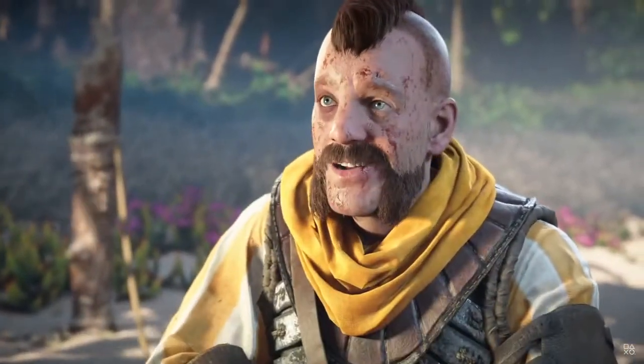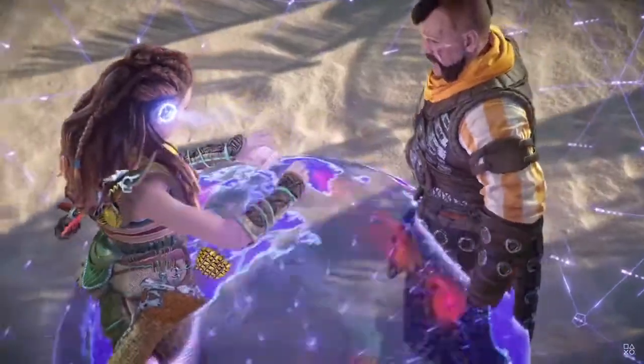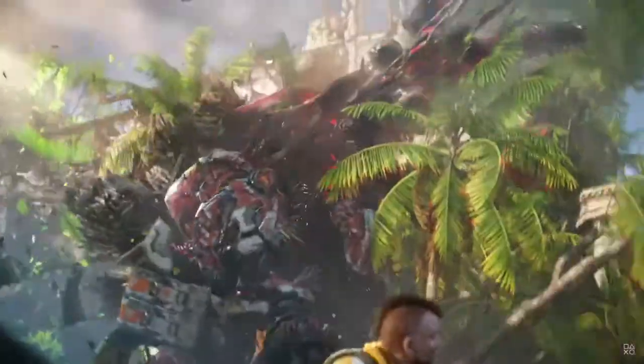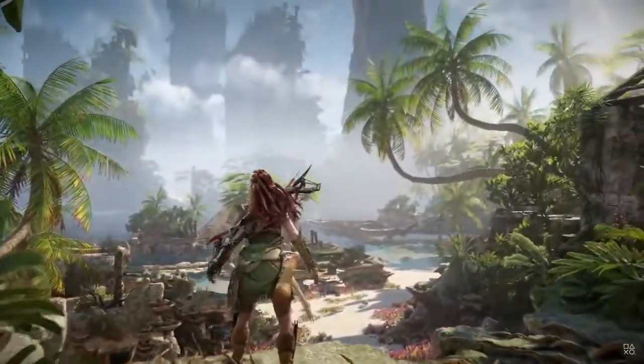In this quest, Aloy has sent her loyal friend Erend into the remains of San Francisco to find a crucial piece of technology. Erend encounters raiders from a rebel faction of the Tenakth tribe. They are vicious fighters, but even worse, they have the power to override machines. To rescue Erend, Aloy winds up fighting them. But first, she must cross the ruins to reach their camp.